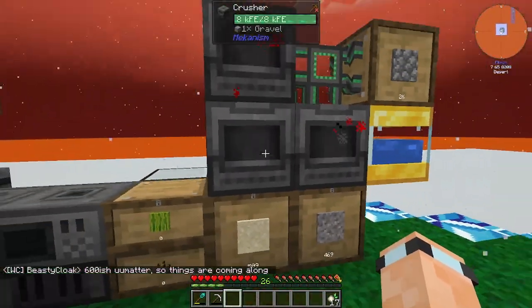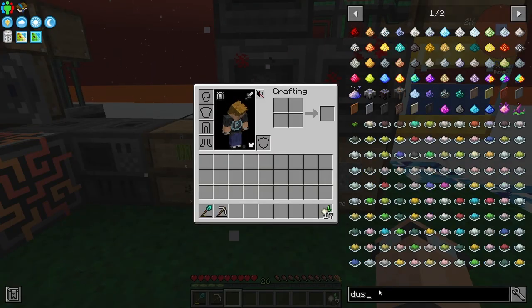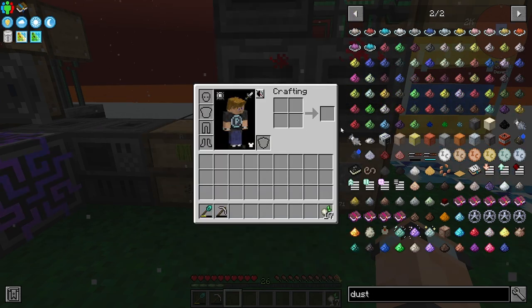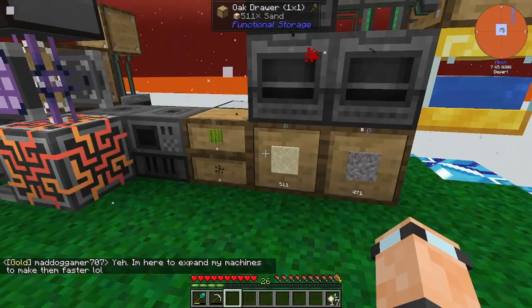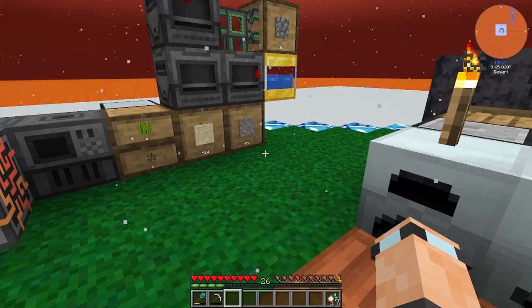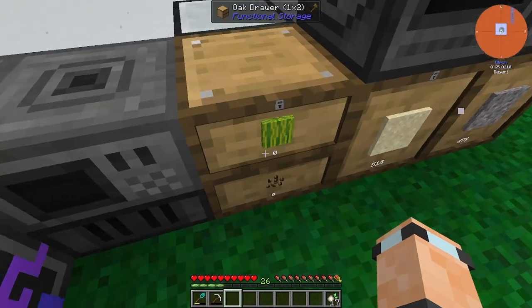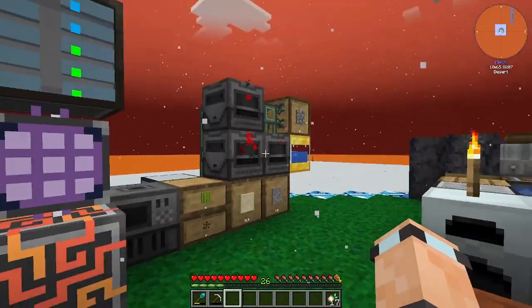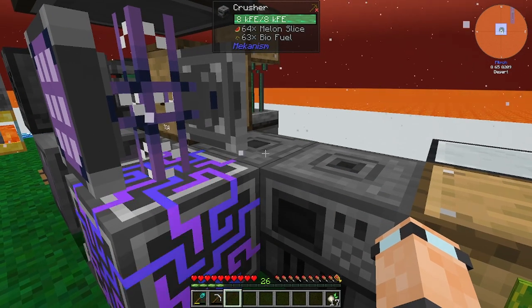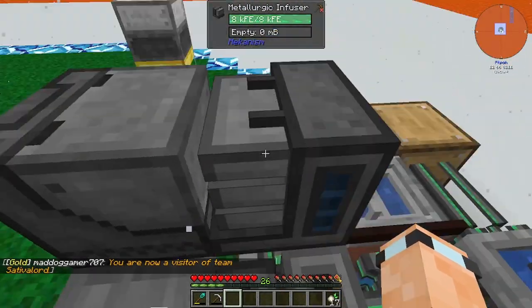Maybe a big Drawer for all the stuff you get from sand and gravel. We need another one for dust from Ex Nihilo - you can get it from a crusher. So we can set up one with three crushers that crushes cobble into gravel, gravel into sand, sand into dust. That's a good idea. The concrete process is full up - nice.